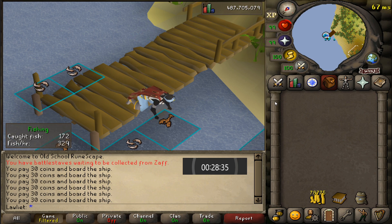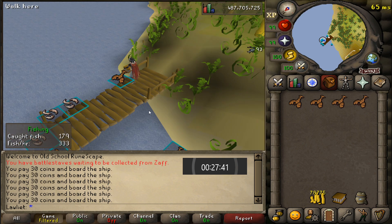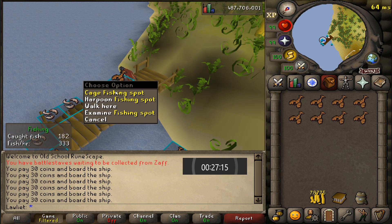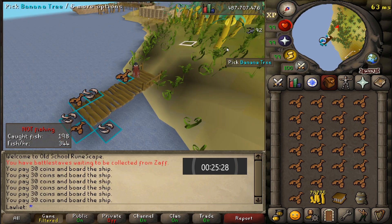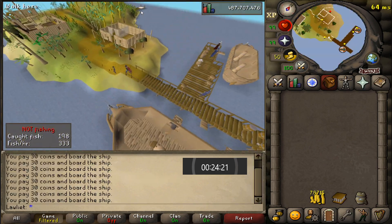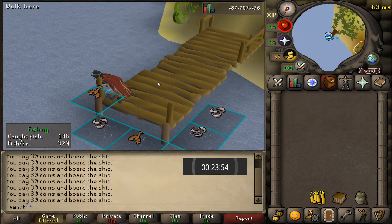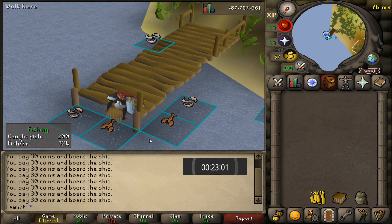Now of course there are much better fishing spots than this one nowadays, but this series is all about the nostalgia, so I'd rather just do the fishing here. Although we do have some new items that I didn't have back then — like the fishing outfit of course, but more importantly the fishing barrel and the rod is blessing, which will ultimately make us more GP per hour. If you had told my younger self that one day we'd have an extra inventory of fish, or an outfit that gave us bonus XP, or that the rod is blessing gives us double the fish sometimes, I would have lost my mind.